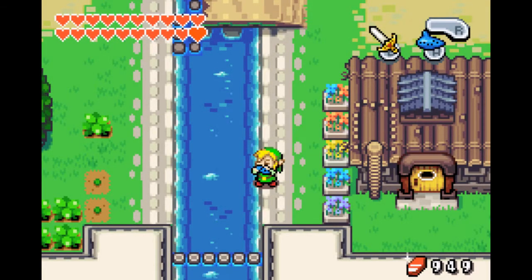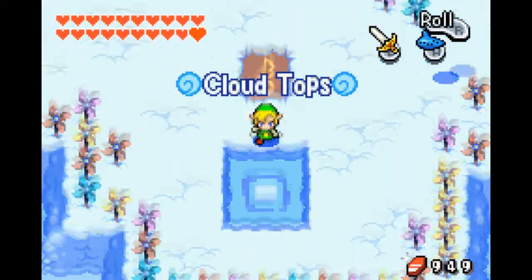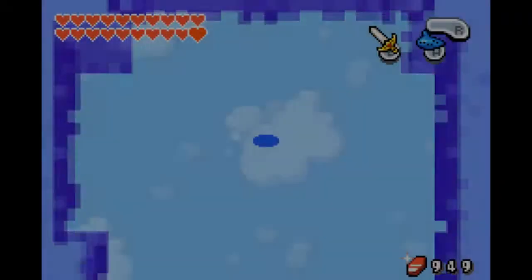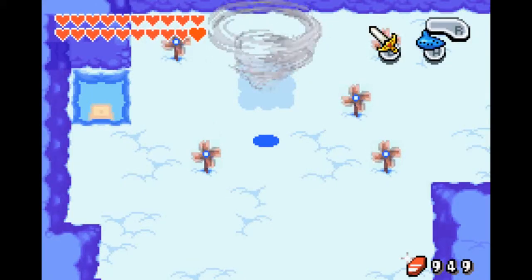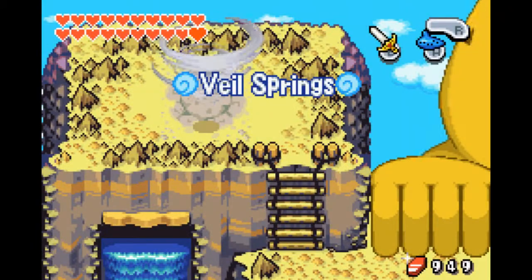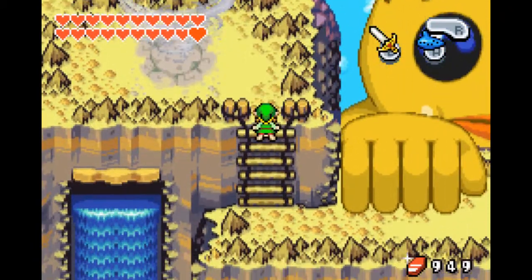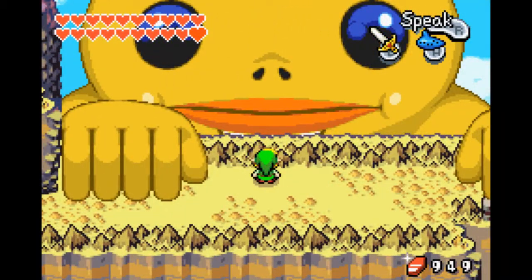Next place we're going to is — we're going to go to this Windcrest, just because I find it a bit easier. Thank god the clothes are soft — they're probably like a little pillow when you land on them. We want to go talk to Big Goron.